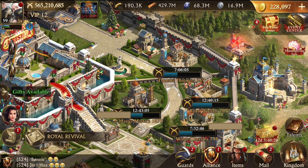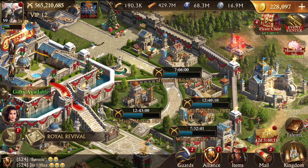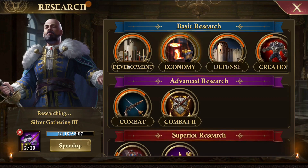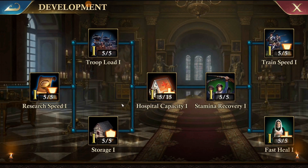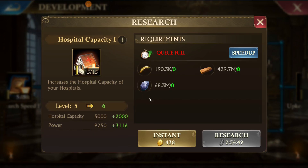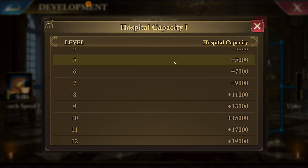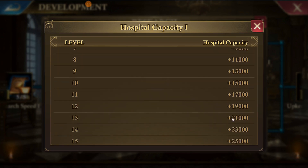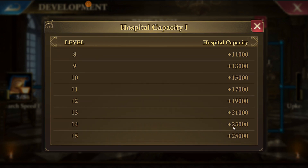Tier 13 troops are here now. Once you get your troop buildings to level 44, you're going to start seeing tier 13 troops, and they are better than tier 12s by a little bit. I have a separate video on that — you can click the link above or it will be linked at the end of the video if you're interested.